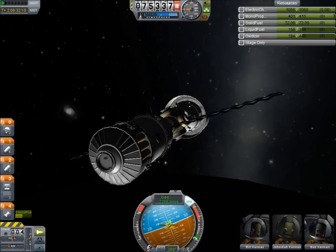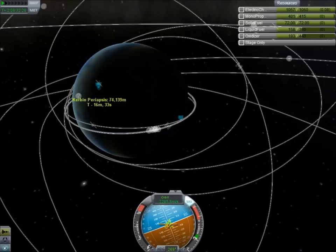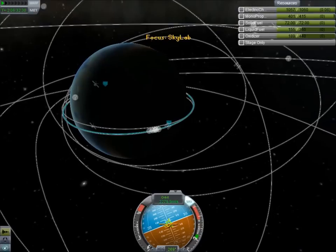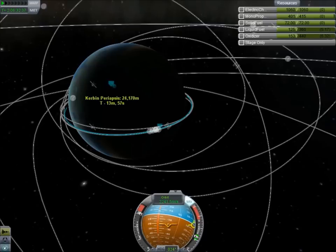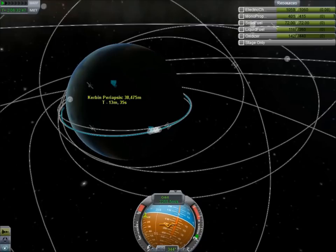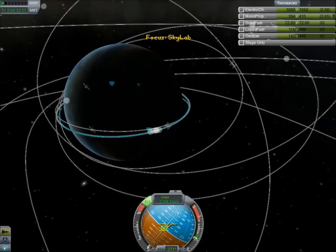And as a result, we'll get to see a cool de-orbiting. We have enough fuel here — we can just go ahead and set the periapsis down to about 10,000. It started going up again — the balance of thrust started screwing us over. I didn't even think of that. Time for some RCS. We're just gonna hope we can finish this off right.